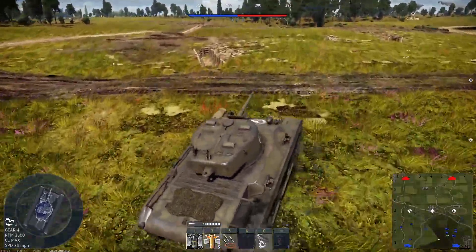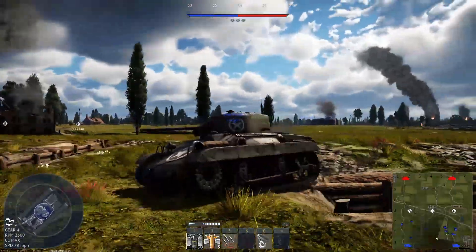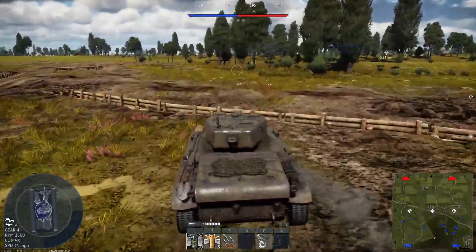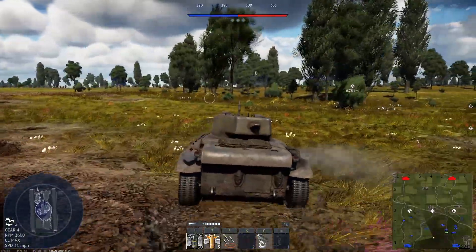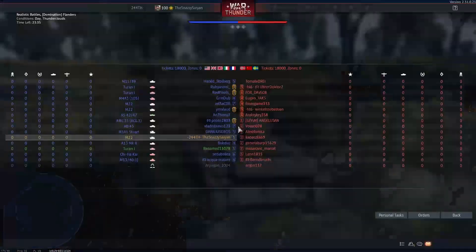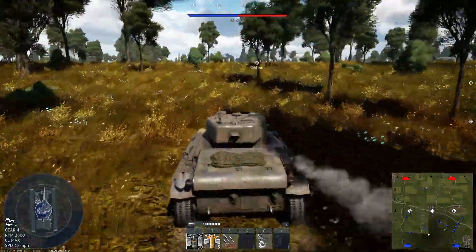Now, this is of course the M22 Locust, fairly infamous, iconic little tank, just because of how adorable it is. It's tiny, it's like a little go-kart, and it's a lot of fun. As you can see, it's very, very fast, and it's small, it's compact, and at this plucky little battle rating, it is a not bad machine.